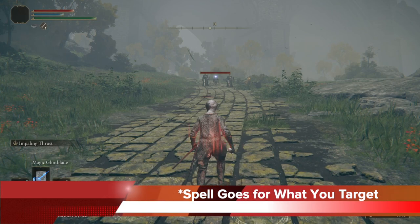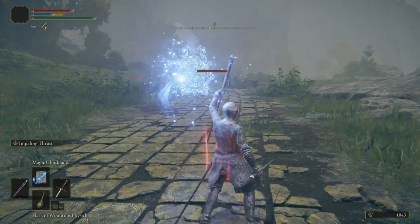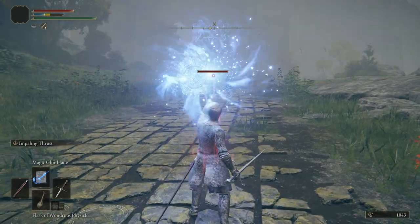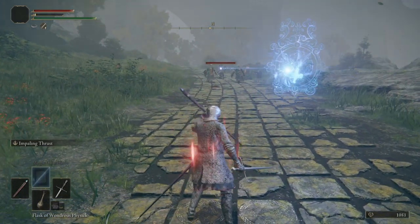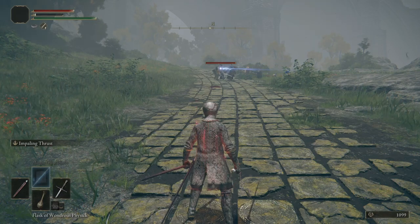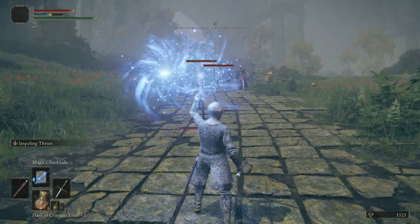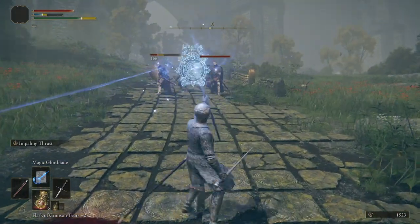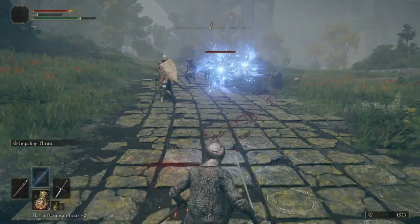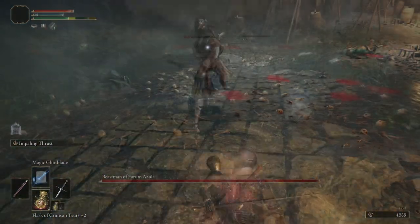One key thing about the spell: it goes for whatever you're targeting. So if you target one person in a group and you cast four, five, or even six swords, all of those swords are going to chase down what you targeted — that's overkill and a waste of focus. What you want to do is target one enemy, then switch your target by tapping R3 and pushing your right stick to change targets, then cast your spells at a pace. That way you can take advantage of the magical ability much more effectively.